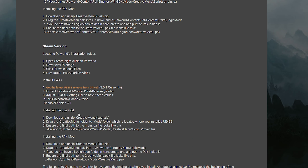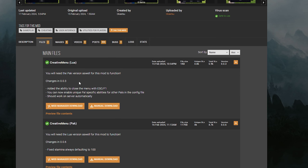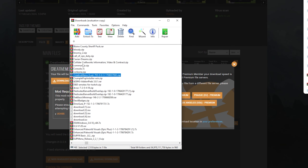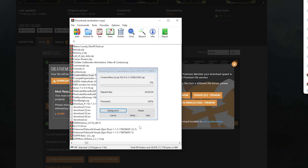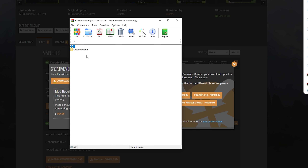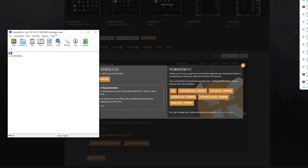Now we're actually going to install the mod itself, once you already have UE4SS set up. Scroll back up, go to Files, and you're going to see two different files: Creative Menu LUA and Creative Menu Pack. You're going to need both of these downloaded. We're going to start with the LUA version — manually download it, click download, open it up, go back one, hit extract, and hit OK. Once you extract it, go over to the folder section — Creative Menu LUA — open it up once, and you'll see the Creative Menu folder.